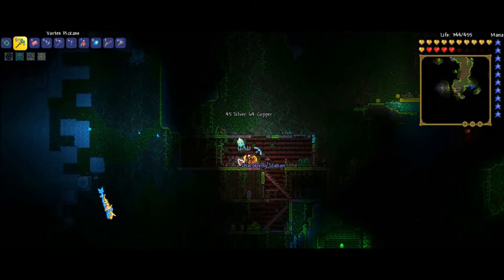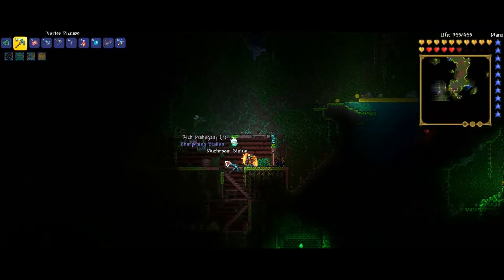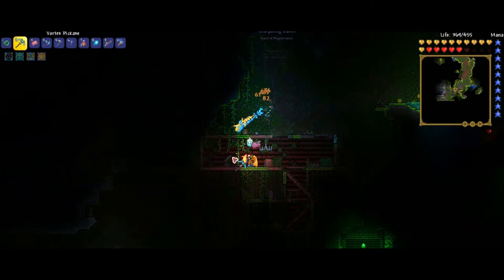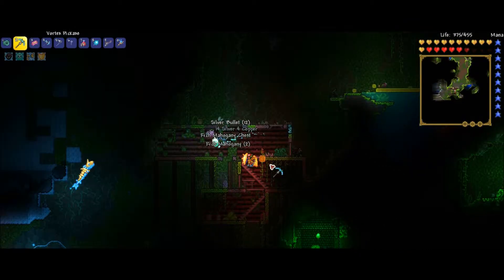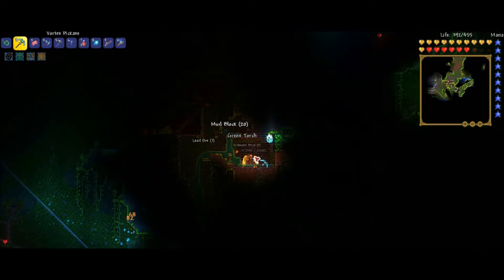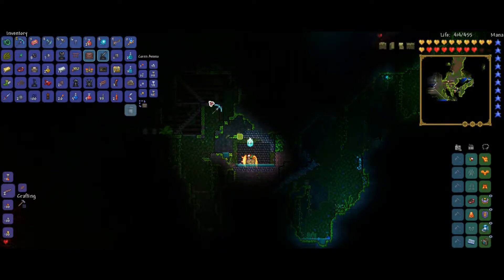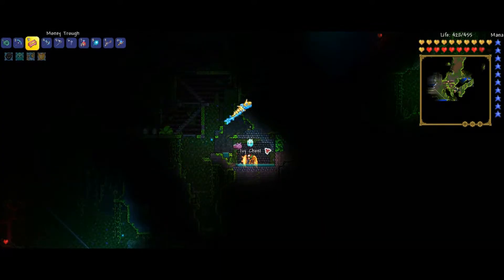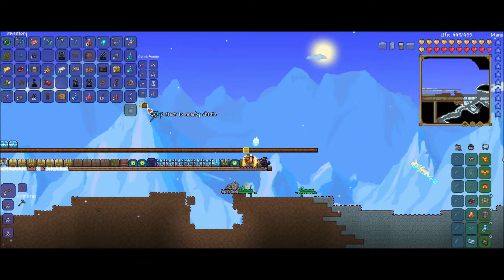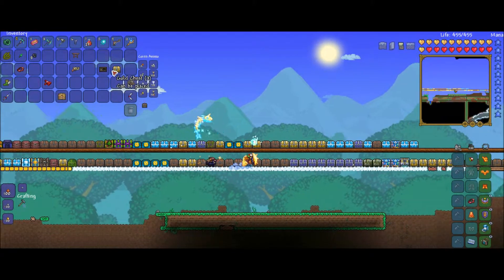Oh, there's a chest. There's a few other things. I forgot my inventory was full, obviously. I'll pick up a few things and then I'll have to go back up and put all my stuff back. There's another chest right down here. Alright, so we're gonna go ahead and come back. I love this quick stack to nearby chest option — best thing that they could have ever done.